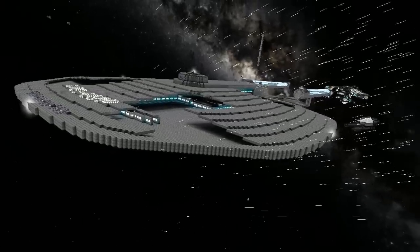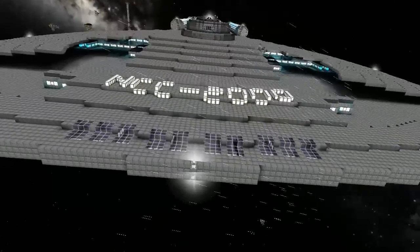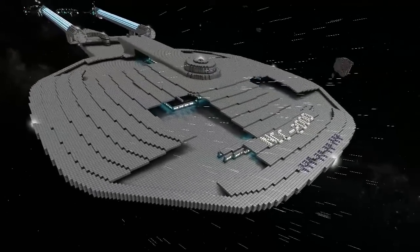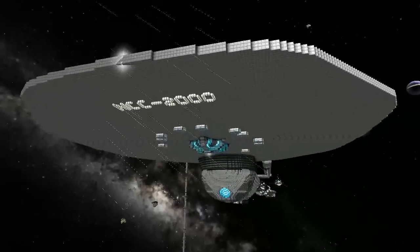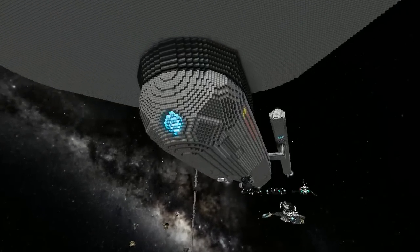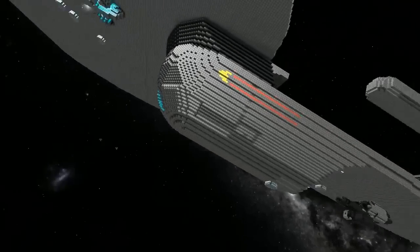Welcome back everybody. This is Enterprise E and he's brought this to the lineup — it's a work in progress he's been building on the server. What's the name of the ship again? USS Excelsior, which you should be able to recognize by its distinguishing features.